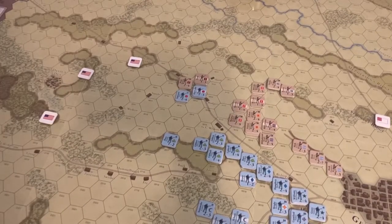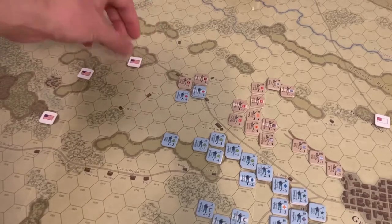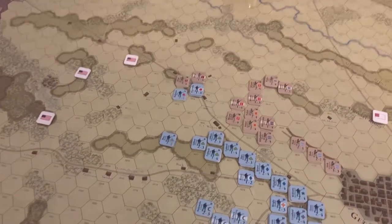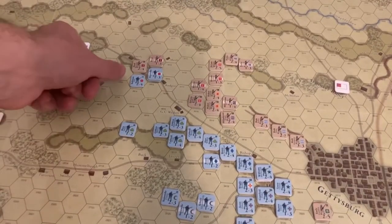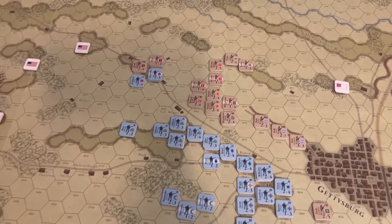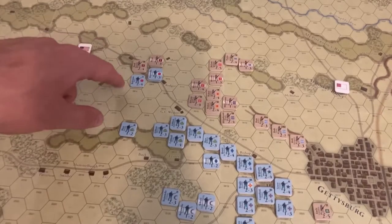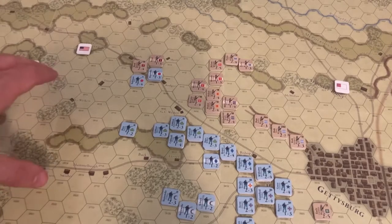With Hood activated, I would be able to get to the Peach Orchard and threaten the flank, potentially drawing Union forces away from Cemetery Ridge. But knowing Lee's prerogative, I don't think he would bypass the First Corps as it's stationed here. He would want to attack the Union line directly, especially aiming down south, rather than swing further and potentially waste time — there are only five turns for him to secure victory.